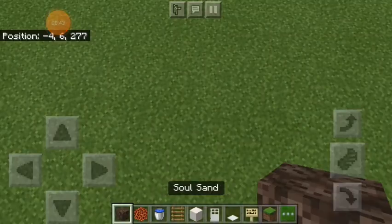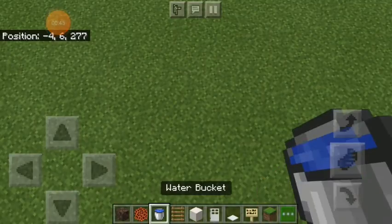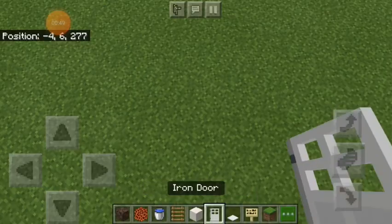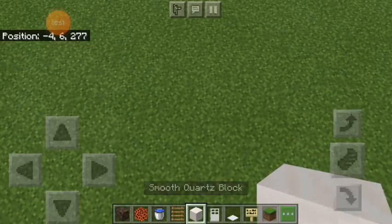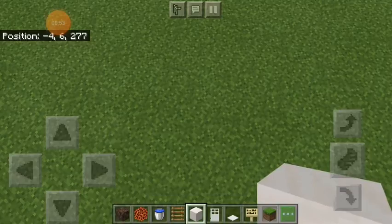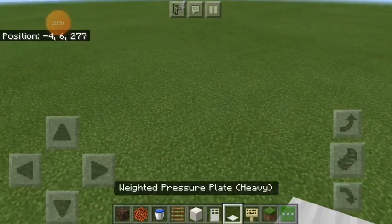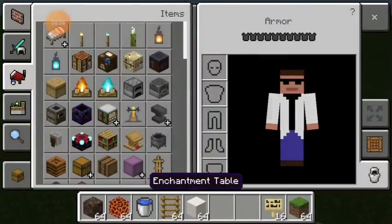You need: soul sand to go up, magma block to go down, a water bucket, a ladder, and smooth quartz block - which is just my block of choice. You can pick any block to build your platform and frame. I also got iron doors.